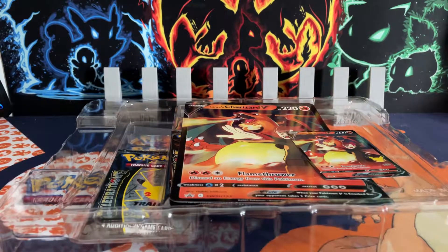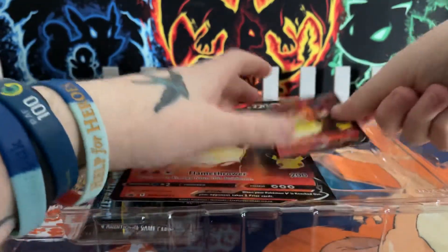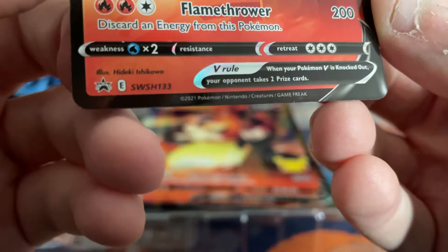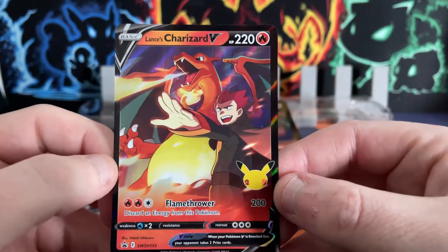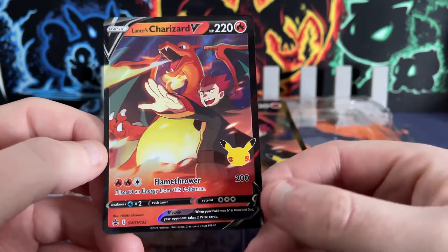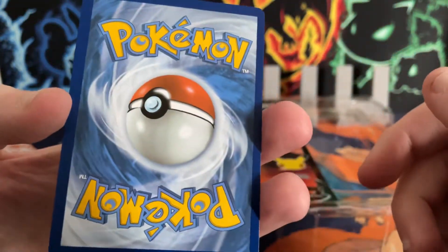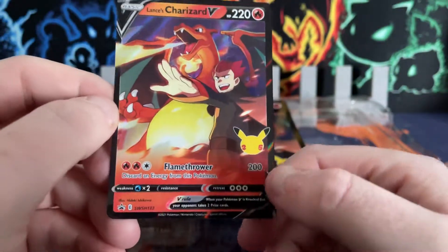Get rid of all the plastic and show off the card first — there you go, look at that one. Black Star Sword and Shield promo number 33. Centering looks a little bit off from left to right, but we can live with that — that's going to be a binder card.